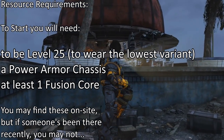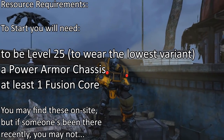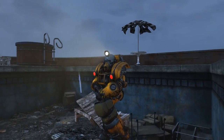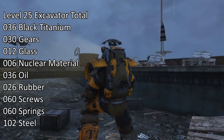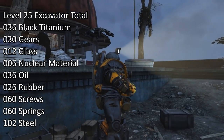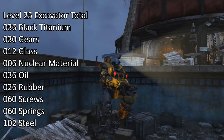You may find these on site, but if someone's been there recently, you may not. These power armor constructions are going to be very resource heavy. To build the lowest variant at level 25, you will need 36 black titanium, 30 gears, 12 glass, 6 nuclear material, 36 oil, 26 rubber, 60 screws, 60 springs, and 102 steel.